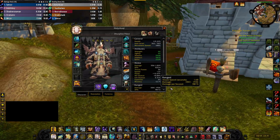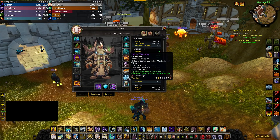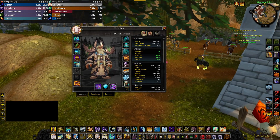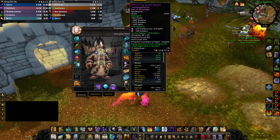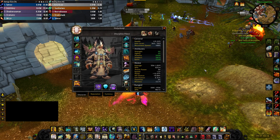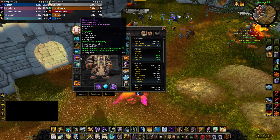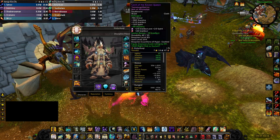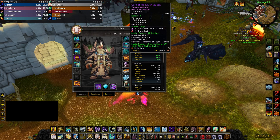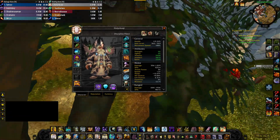Stats priority: you want Intellect, so you want the highest item level you can get. You want Spirit — you should have Spirit on every single piece of your gear. There are two types of items: items that come by default with Spirit, like this ring or this waist, and items that do not, like this ring or this back. So if the item does not have Spirit on it, like this cloak, you want to reforge it to Spirit. And if the item does come with Spirit, you want to reforge other secondary stats to Haste — so basically I'm only reforging to Spirit or to Haste.